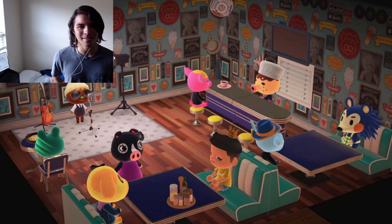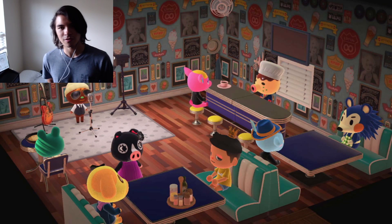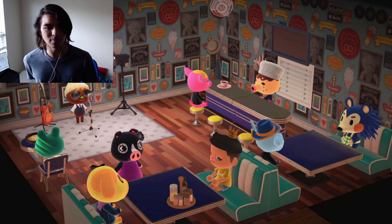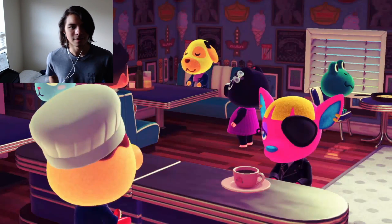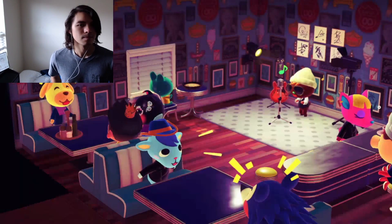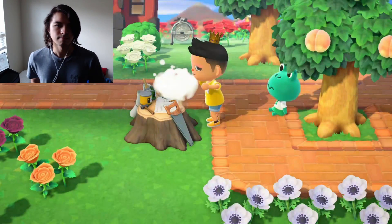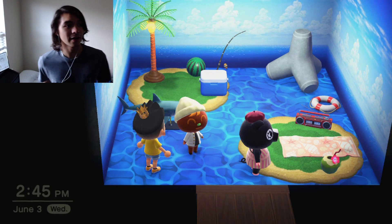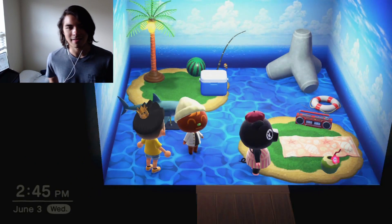I went to Harv's island and made a little diner setup — I thought this picture was so cool. My sister has the amiibo cards for Fuchsia and Zucker, and I have the actual amiibo for Mabel — that's why they're there. And then after I did that photo shoot I was like, oh, I can dress up my villagers however I want, so I just gave them a bunch of hats and stuff.